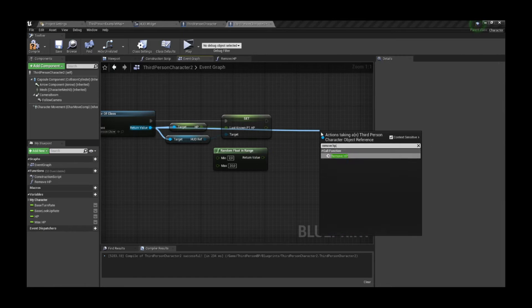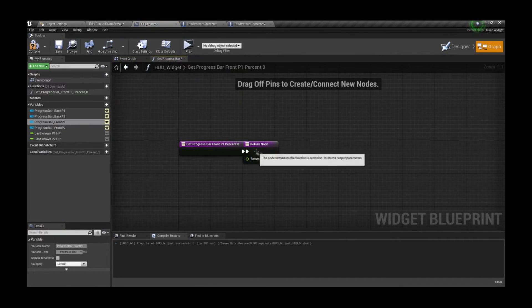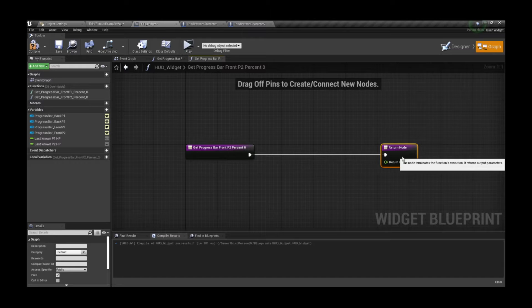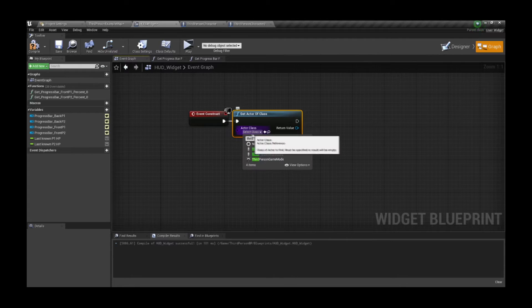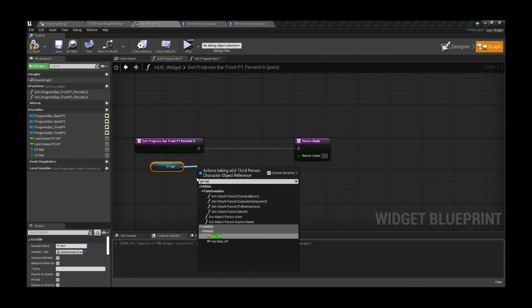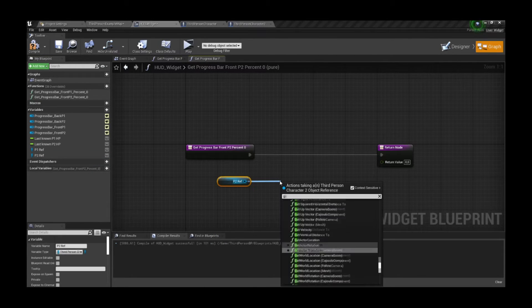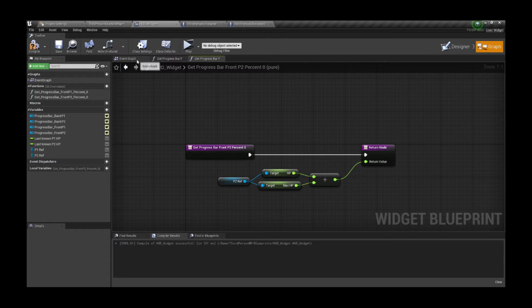We have the visual part ready and HP values are being affected by simple code, so now let's have the green bars respond to the HP as well. Let's add bindings to both bars, and before continuing we'll create two new variables to hold references to the players. On the Event Construct in our widget, let's use Get Actor of Class for the first player character, save it to a variable, and do the same for the second character in a separate variable. Back in the bindings, we can get the HP values of both players directly from those variables and divide the actual HP by the maximum HP to get the percentage for our progress bar. This applies to the green bar only.